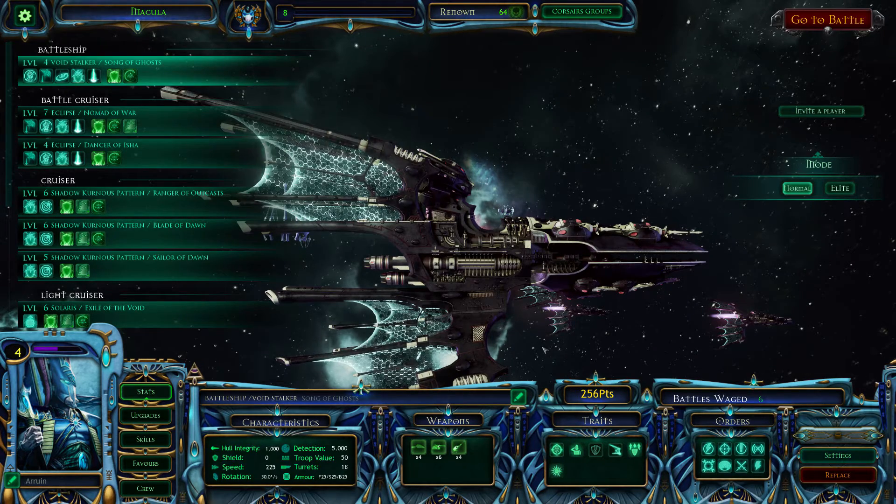There are essentially two ways of doing this. You can kite with them because they are so much faster than everything else. Essentially you just start kiting around the battlefield, throwing out your Ordnance whenever they're ready to go, and trust me they will eventually blow up the enemy ships.